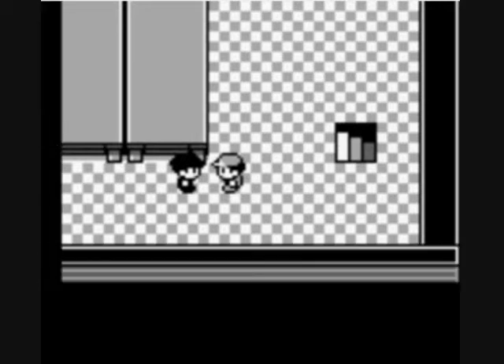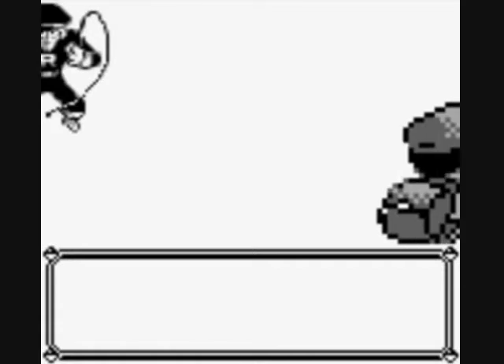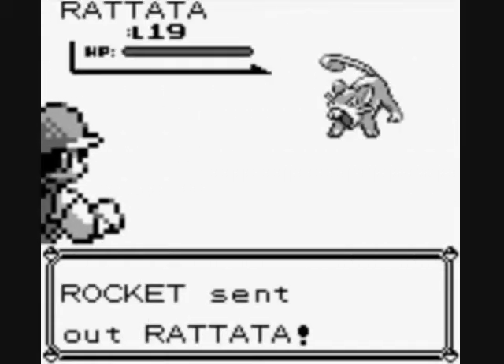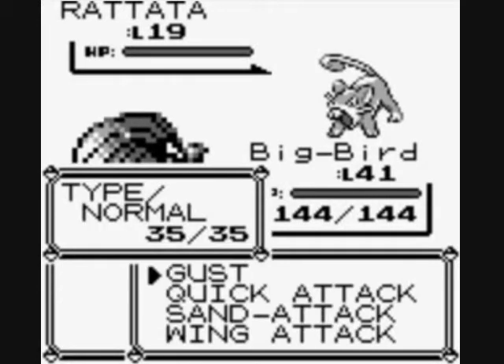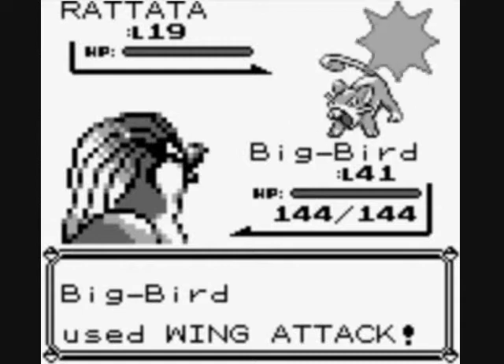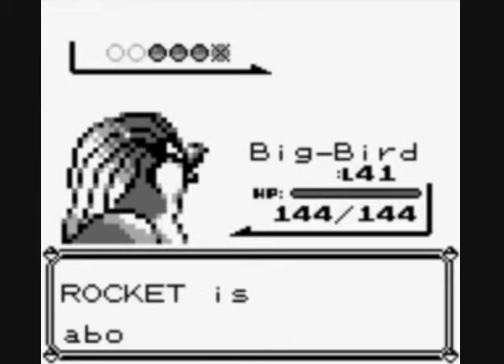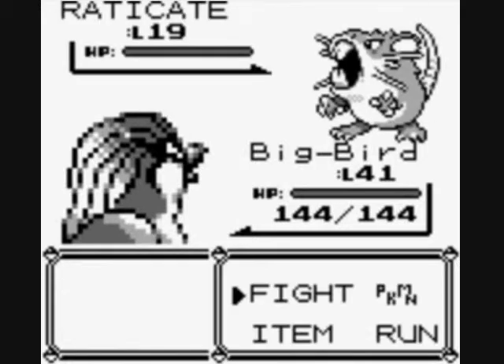Why did I come here? I really have no idea. I found a switch under a poster, but I smelled something good — like cheese drew me in. Maybe I want to be part of Team Rocket, you never know. If he pumps out another Pokemon, I can deal with a Raticate — that I can deal with.